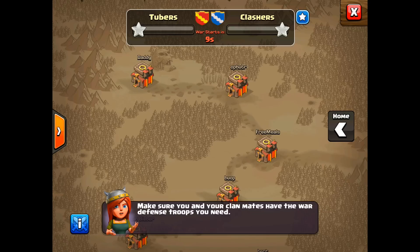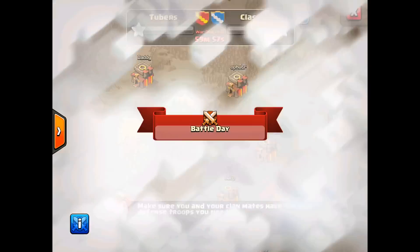So after the preparation phase is over — after you've donated troops, rearranged your base, and done everything you need to get ready — you finally have the war period, which is going to last for 24 hours. During the battle day, you actually get a chance to attack twice.